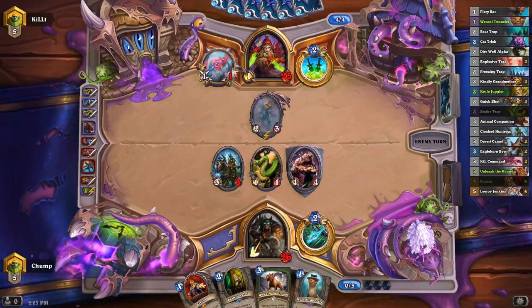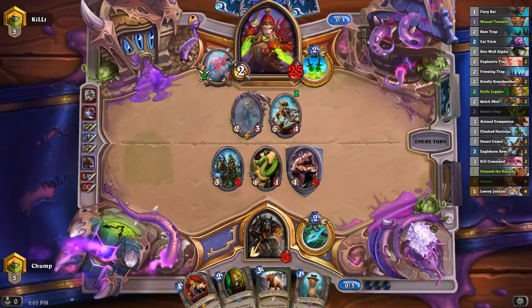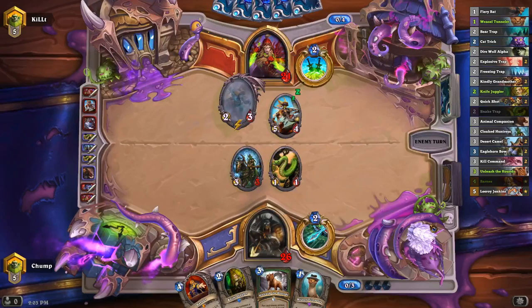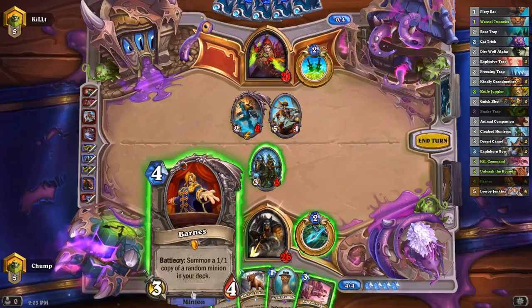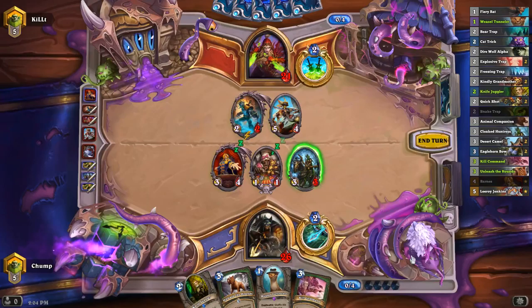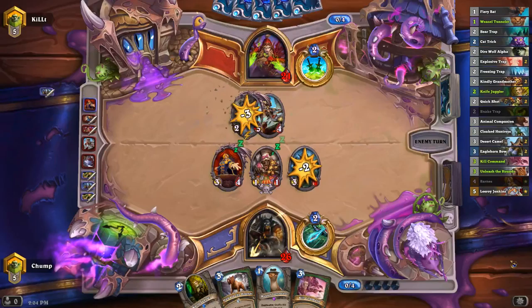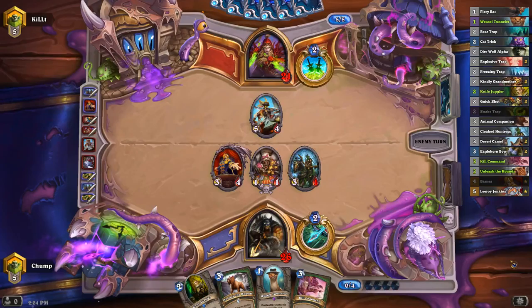Misha was pretty good there. If he doesn't have Eviscerate or Sap or something, it makes his Shaku really bad. Looks like he does have a way to kill it though. Alright, let's go for Barnes here. That's a pretty good one. I'm not sure if I'd rather have 3 damage or kill off the Shaku. If I leave up the Shaku, obviously he gets another card out of it. But if I leave it up, he's probably not going to trade it off. Against this board though, he might have to. If he leaves it up, it makes my Juggler Unleash combo a little bit better. I think I'm just gonna kill it.